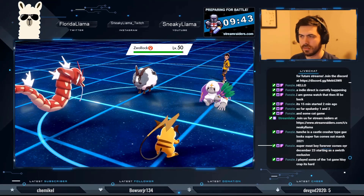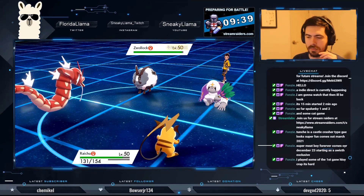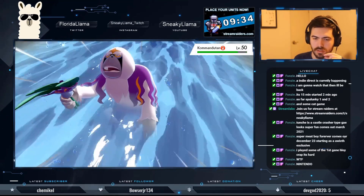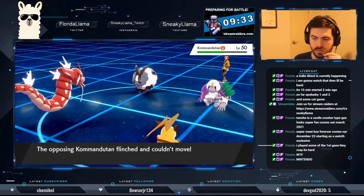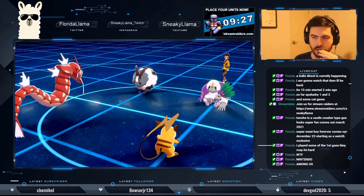I'm just going to Nuzzle that thing and paralyze it. This is one thing I hate about Rocky Helmet. Cotton Guard — okay, so I'm just going to have to take it out with special attacks.